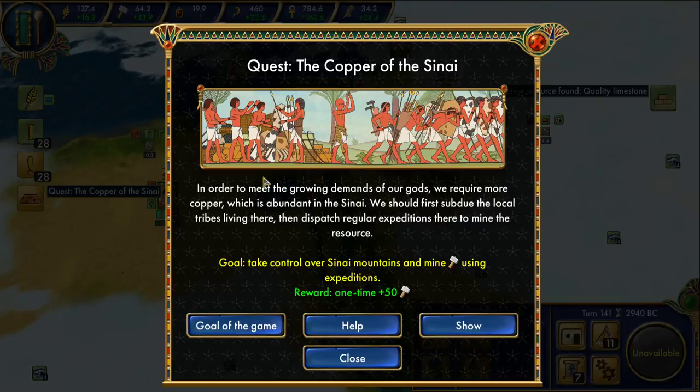Quest: the Copper of the Sinai. In order to meet the growing demands of our gods, we require more copper, which is abundant in the Sinai. We should first subdue the local tribes there, then dispatch regular expeditions there to mine the resource. Goal: take control over Sinai Mountains and mine that using expedition.